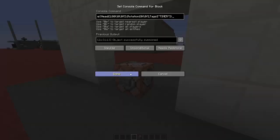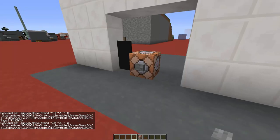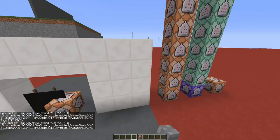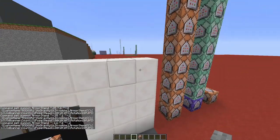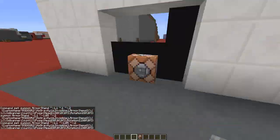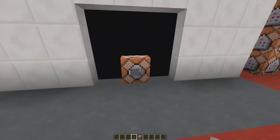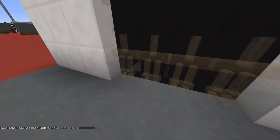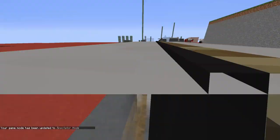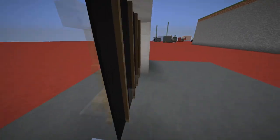Go to the video description - there's a link that will bring you to my website where you can find all the commands I'm using in this video. Take the first one from the list, paste it inside, activate the command block, then take the second one and so on. Paste all eight commands in this command block and activate it every time. Now if I remove the command block we will have something like this.